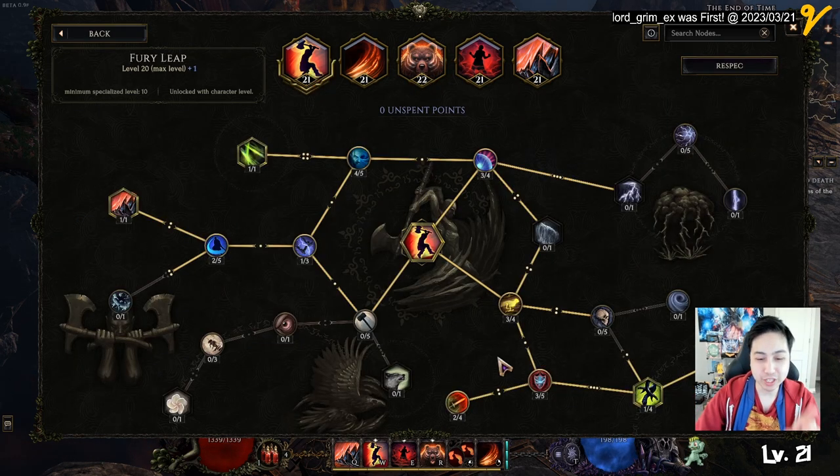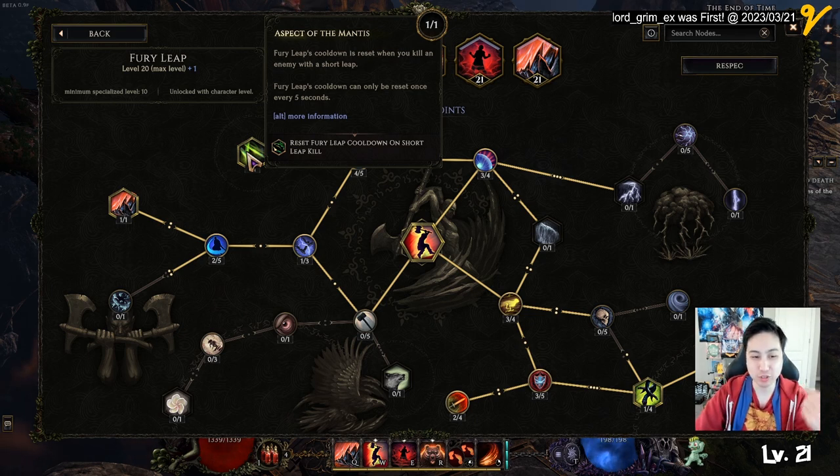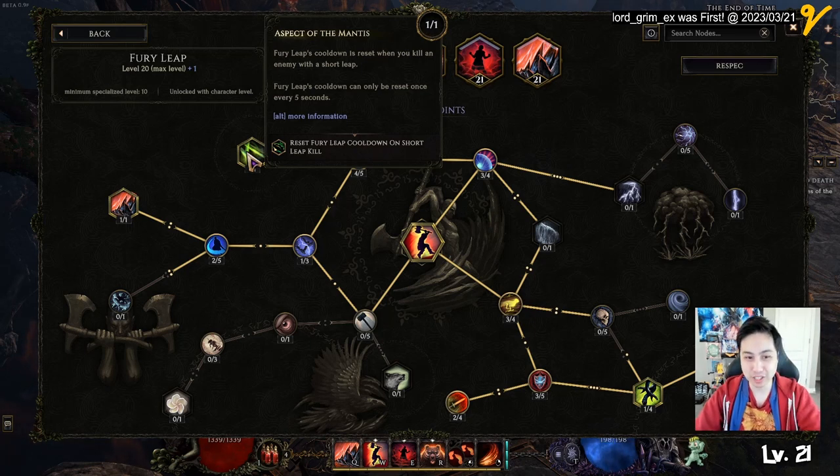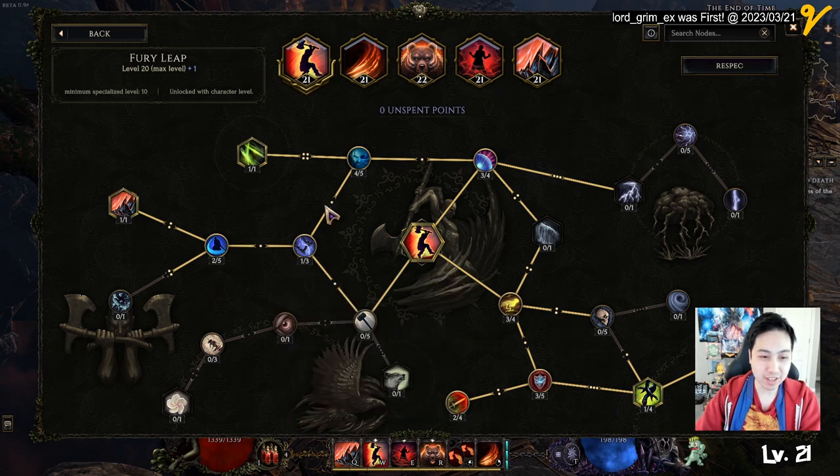Then we have the fairy leap. The important key point is to get the node which allows you to reset when you kill something, so you can technically do it twice if you're fighting a mob. That means you hit stun units, then you do maul and stun, then you maul again and get some rage.